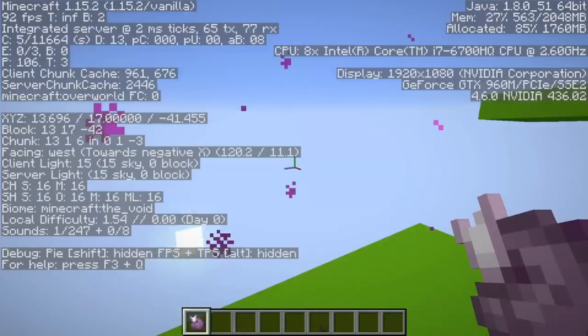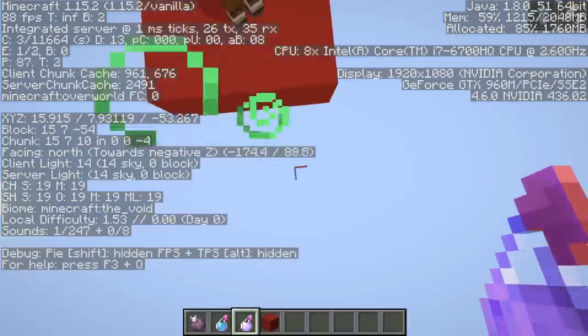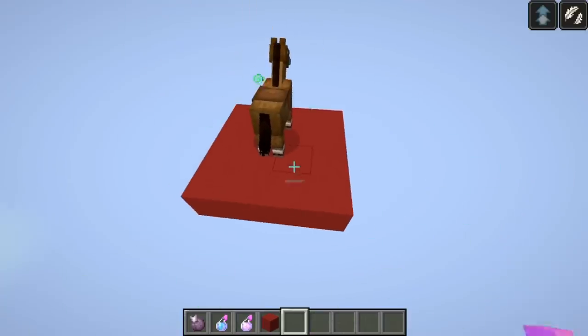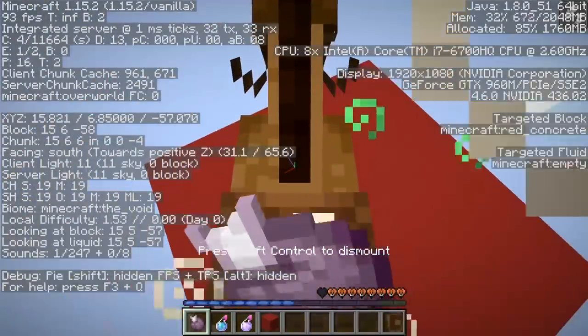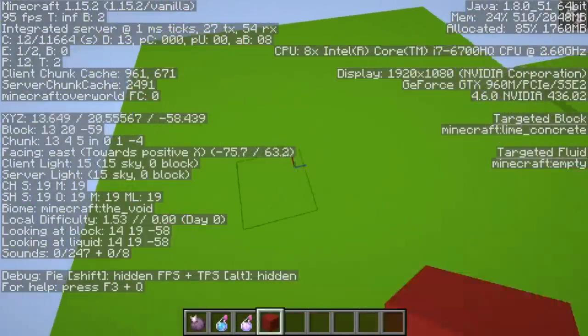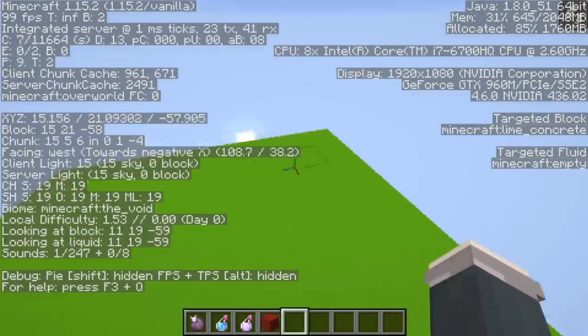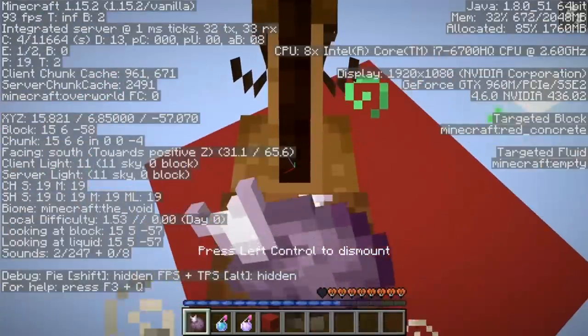Eventually I got the hang of it. With Jump Boost 2 on a power 1 horse while chorus leaping, the theoretical height becomes 15.125, and my personal best was just a tad bit lower at 14 blocks. My last piece of advice is to use Slow Fall — it helps ensure that even if you dismount a bit early, you don't lose height, making good heights a bit easier to achieve.